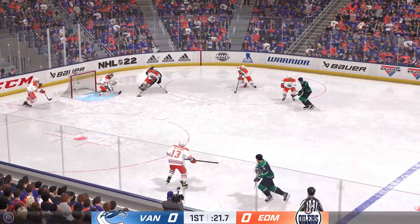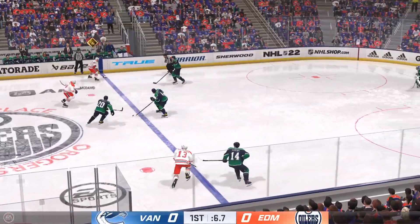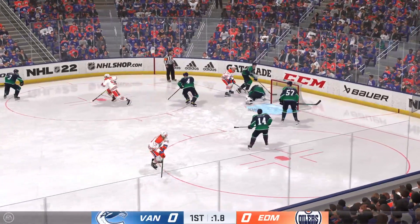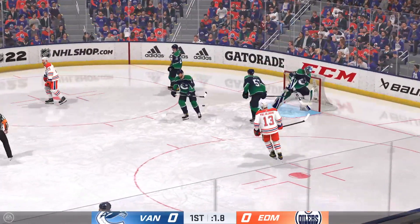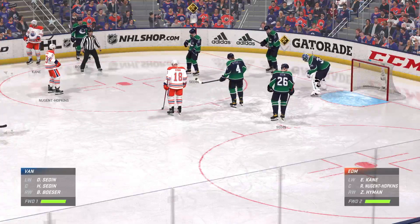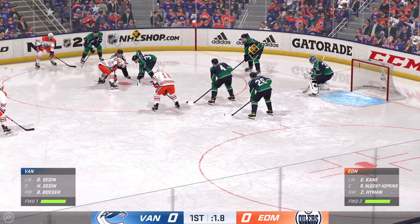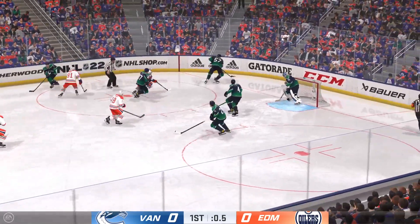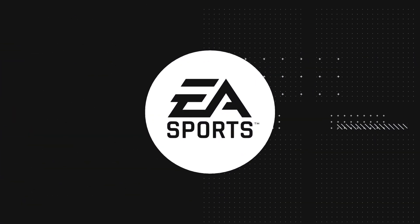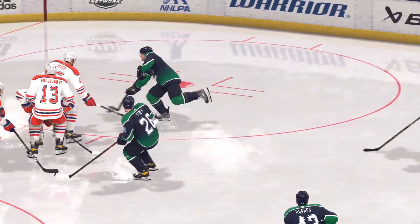The Oilers get a hold of the puck with time winding down — passes it over to Draisaitl — denied by the goaltender. Puck possession so critical, another faceoff coming up. There's the horn ending the first period — both teams will have a chance to regroup. We'll be back for period number two in a moment.